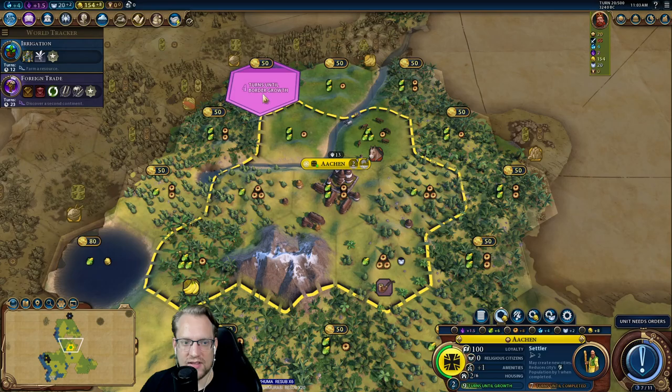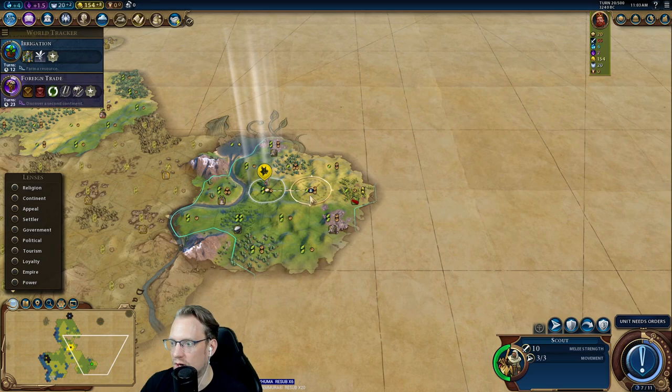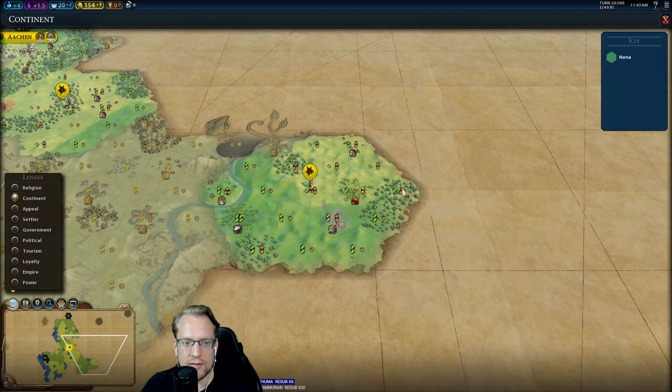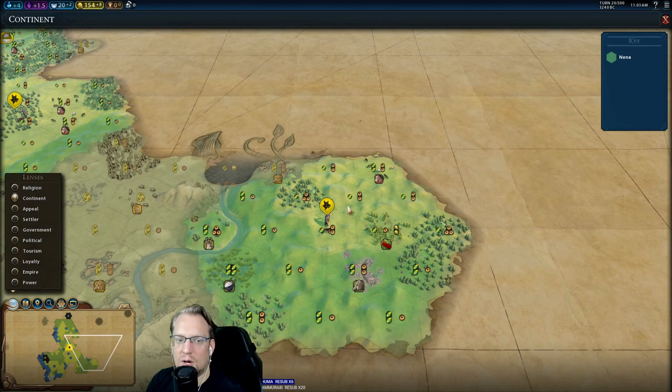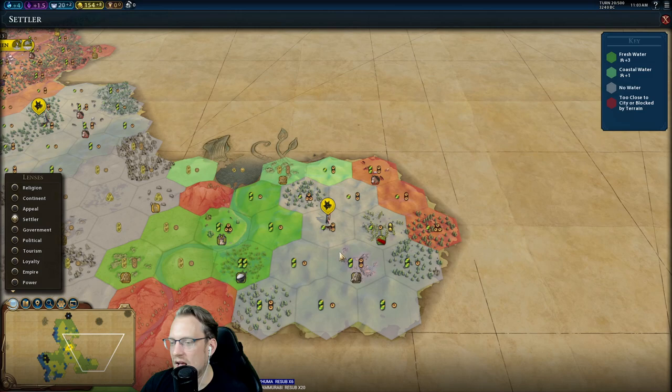Four turns on this. And all the bananas I probably didn't count — it is a decent bonus, as is the pasture one, it just kind of depends. You have to figure it out on the land. We're on normal speed — you can always tell based on the number of total turns. We're at turn 20 of 500, and 500 is standard speed. This is Georgia.